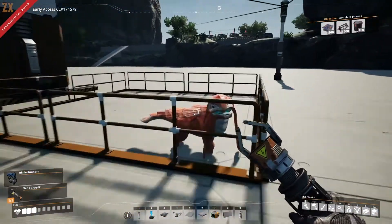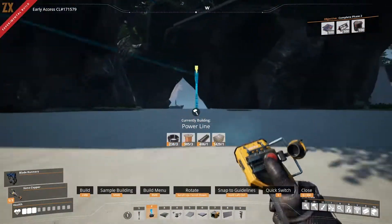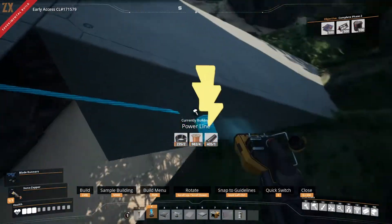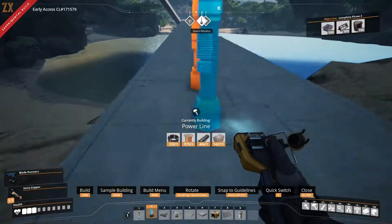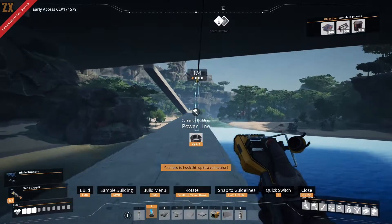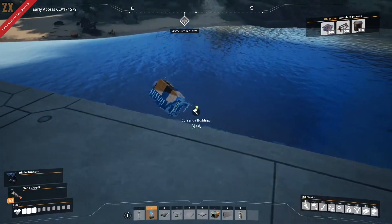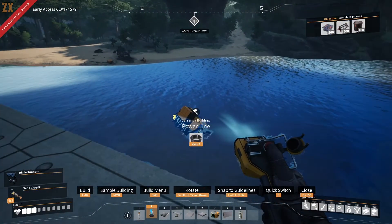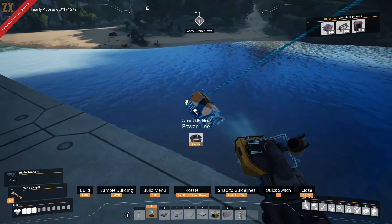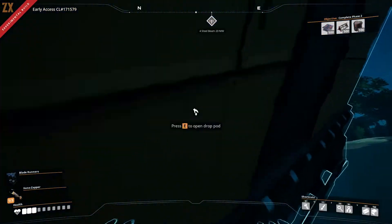But that's for the next episode. This episode we're going to get our first hard drive of the day. The plan is to get enough hard drives because I have three alternative recipes I know I want for the starter base. This pod requires four beams and 20 megawatts of power, so all you need to do is connect it up with cable like you would a building. Let's jump down there - I'll probably land in the water because it's safer.